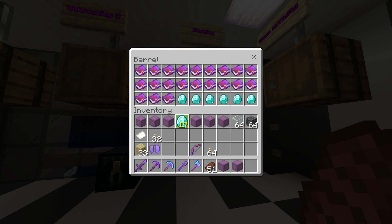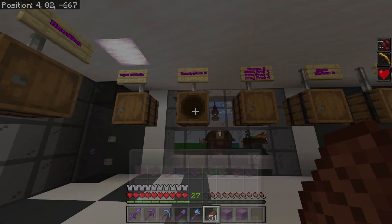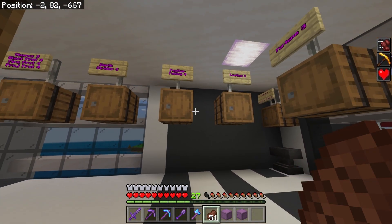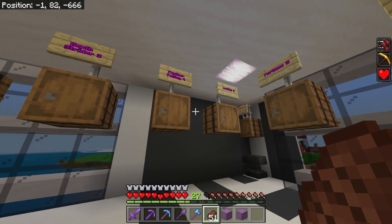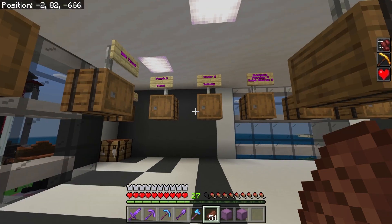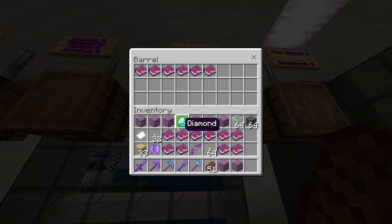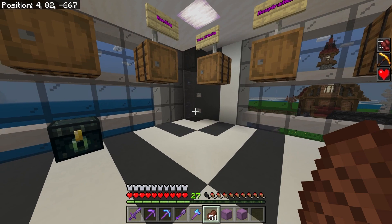So I need four mending books. I'm going to get respiration for my helmet, because that was super annoying. And I need protection — just standard protection. I really need feather falling for the boots. I have four protection books, so I'll put protection on all three armor pieces. Then I'll get sharpness and flame for my sword, and that should be good.